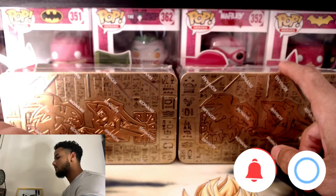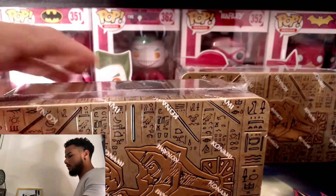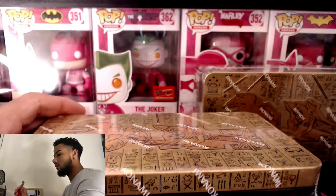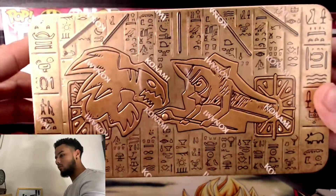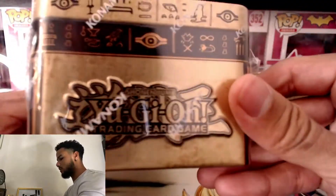Let's get started opening this tin can. I really hope - the other two cans I received did not have the crossout. But look at this artwork on the front - we got the Blue Eyes, the Dark Magician. On the side we have the Yugioh logo.